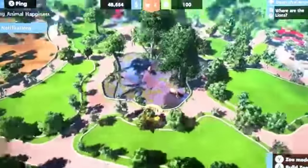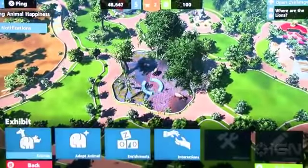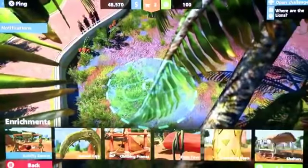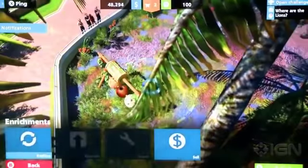We can also get other people to do it. So if we look at the exhibit, we can edit it and we can add things to it. So we can get things so the animals can feed themselves. Let's build something in this slot. So we can build things so that the animals can entertain themselves.